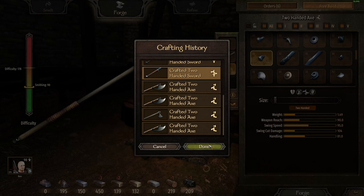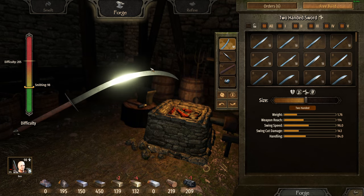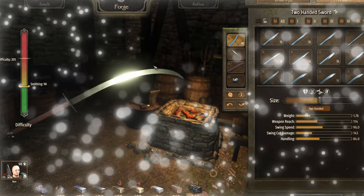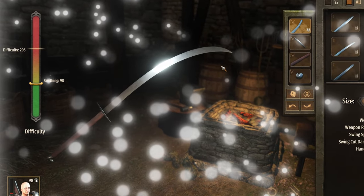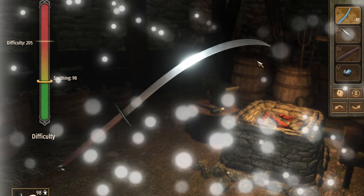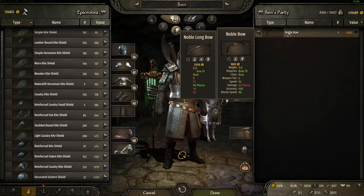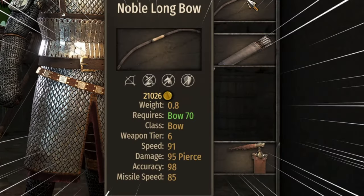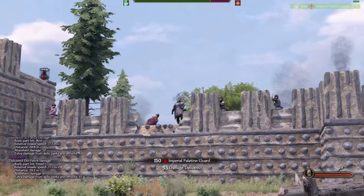I usually take the siege axe and the sword I showed earlier for when I want to kite enemies in an open field while sieging a castle. The sword has incredible swing speed and swing cut damage but doesn't have the cleavability — which is what I like the axe for, since I can take out multiple units in one swing. When I'm on the ground I switch from the noble bow to the noble longbow since I won't be on horseback.